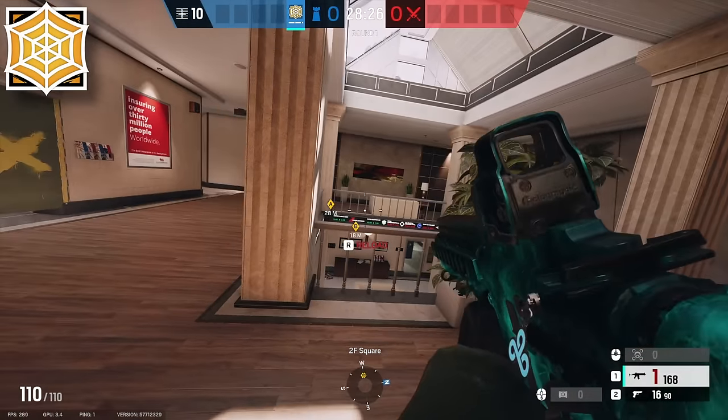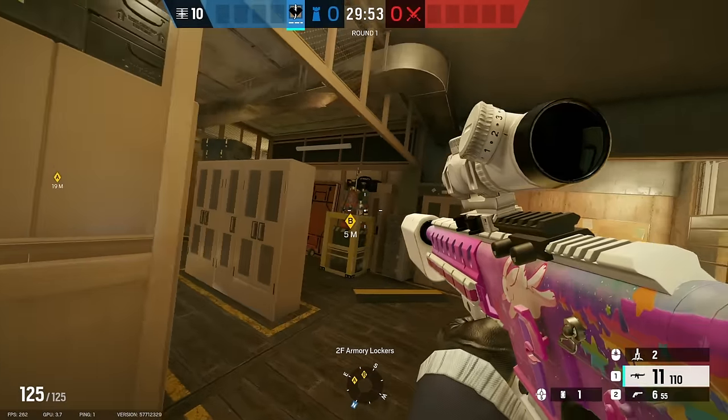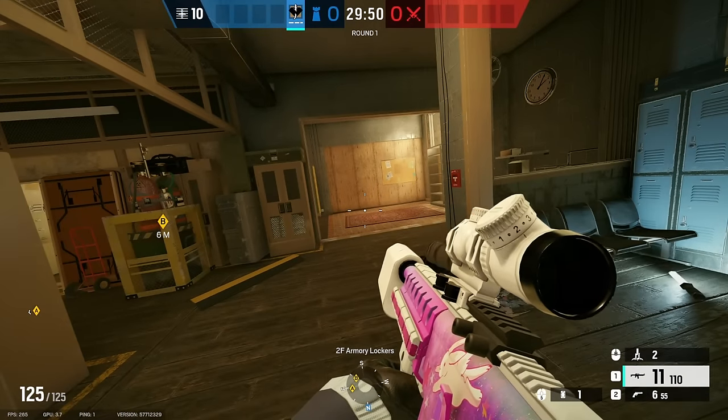That wraps up Bank and we're now moving on to our next map. For the first bomb site on Border, you're going to want to pick Armory Lockers because in my opinion it's the best bomb site on this map. The first operator is Kaid.